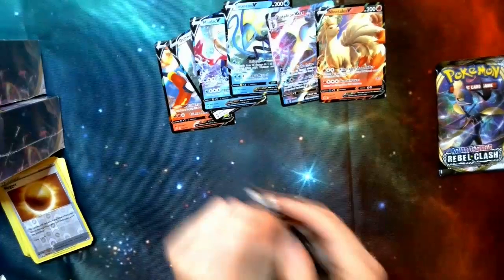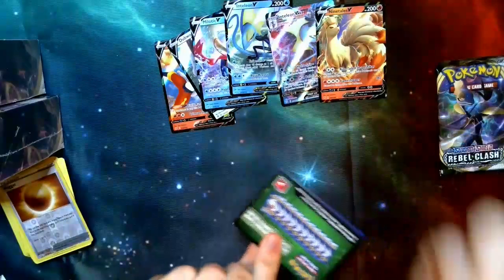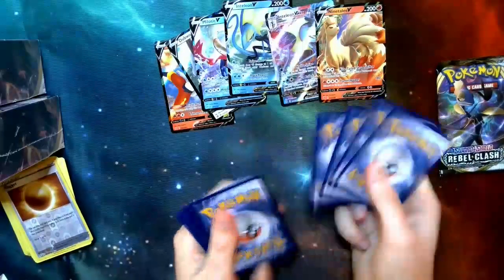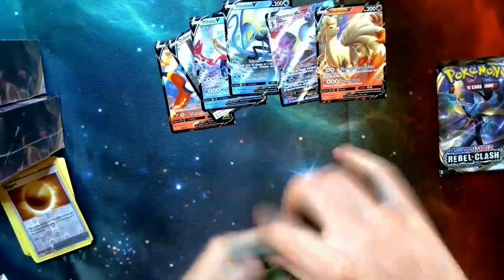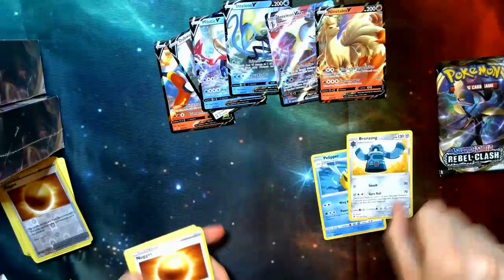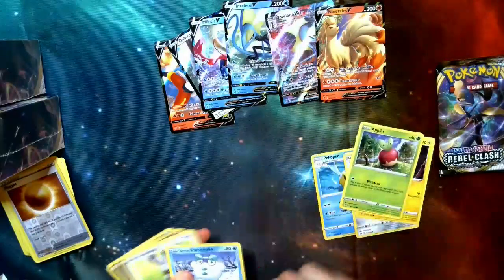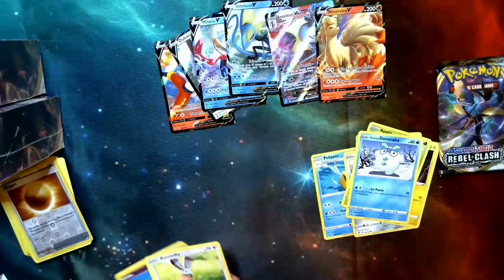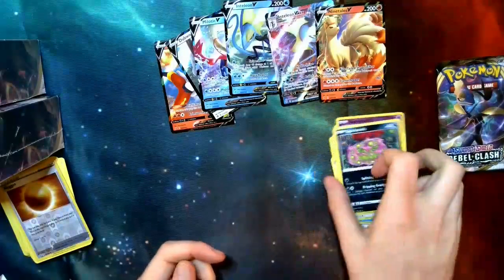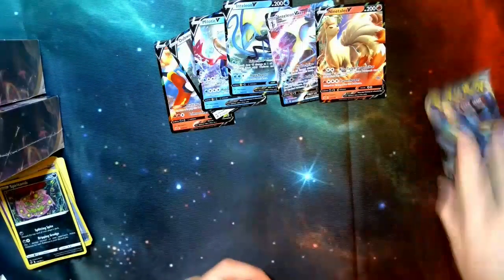Two more packs — green card, so not going to be the most useful. Energy, Pelipper, Bronzong, Nidoran, Bronzor, Toxel, Applin, Galarian Darumaka, Bunnelby, Sandygast, and a Snom. Not the best.